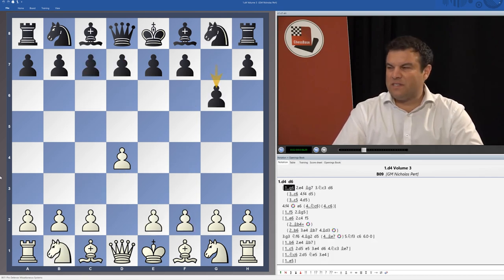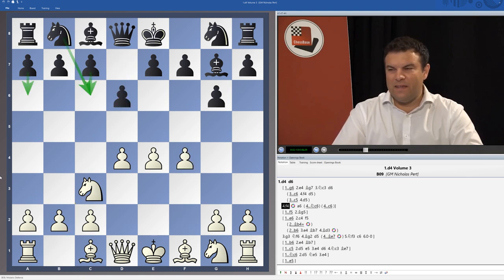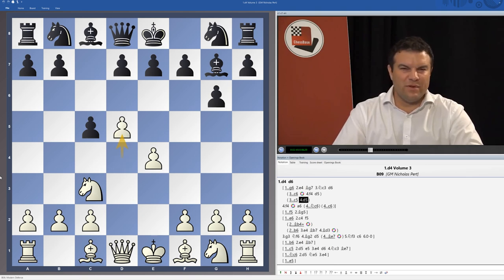After d4, Black can also play g6 into a Modern Defense with Bg7, not committing the knight to f6 just yet. After Nc3 and d6, it's f4 again, and here I'll be looking at different fourth moves for Black such as a6, c6, and Nc6, showing how White can put pressure on Black in each of those variations. I'll also look at c6 with the idea of playing d5, again recommending f4, and examining c5/d5 structures.